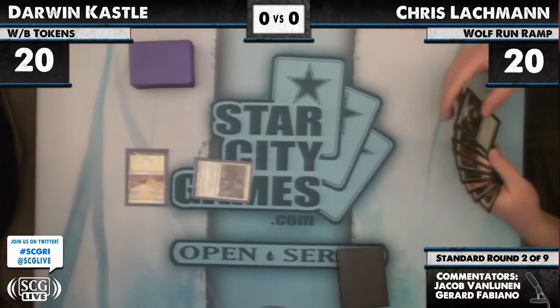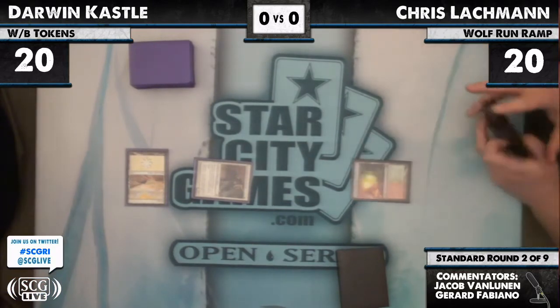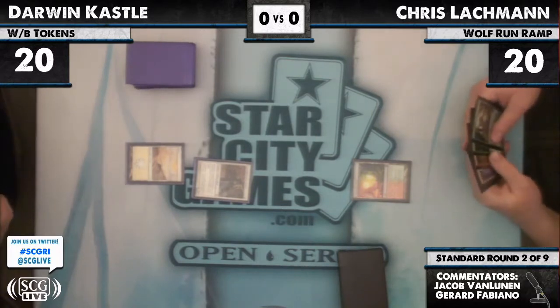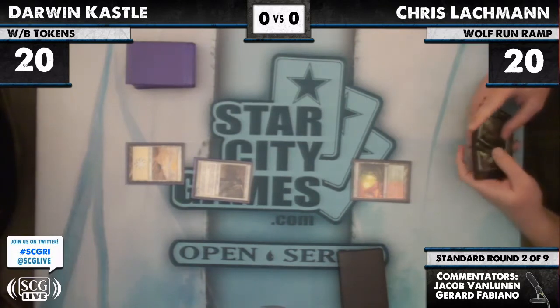Darwin Castle, Turn 1, Champion of the Parish — a pretty good Turn 1 play. Lachman has a Turn 1 Copperline Gorge, no removal. We'll see how big that Champion gets.